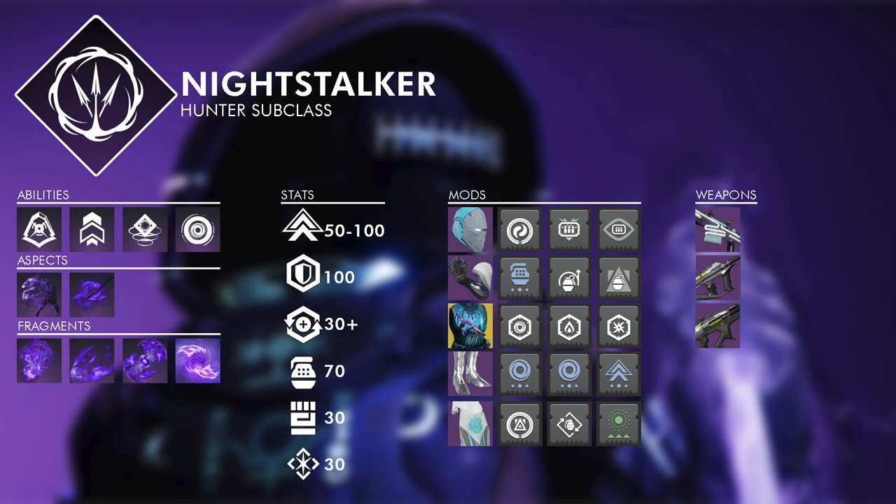For your class item, this is a similar situation to arms — many of the super powerful mods here just aren't for this build. Finisher mods are quite powerful if you want to run any, but the only real requirement here is the mod Reaper. Reaper creates an orb of power when you score a weapon kill after using your class ability — which is literally the loop of this build. From there, I usually run one Time Dilation for armor charge uptime and one Bomber since I have the extra slot.